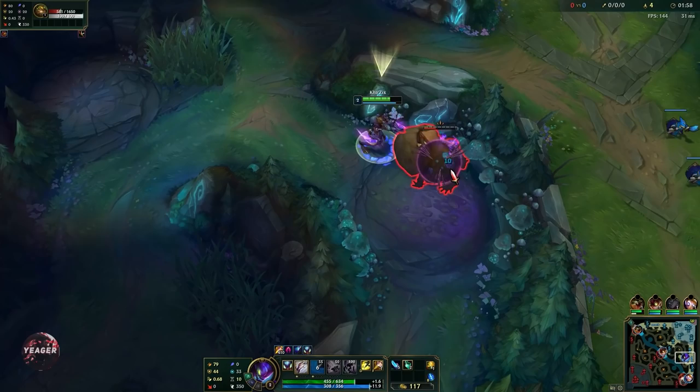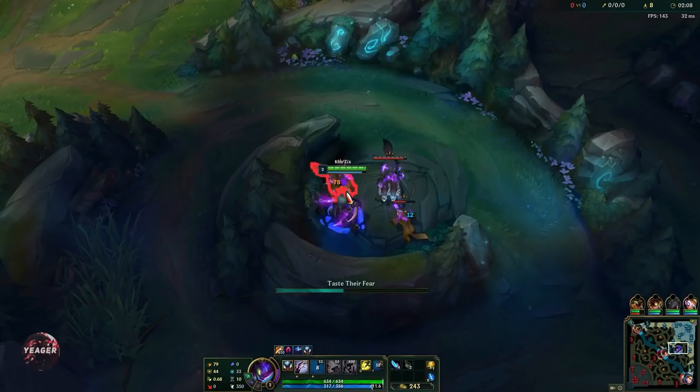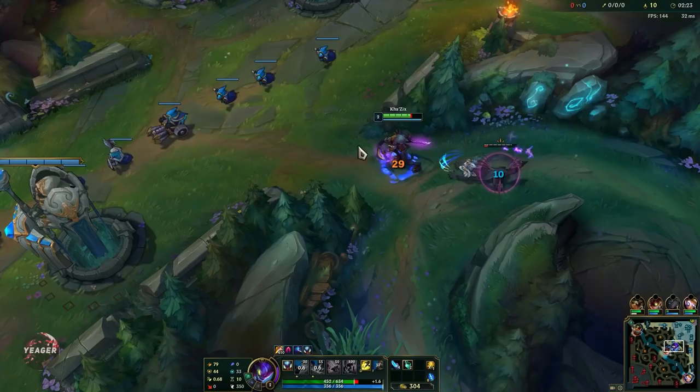When you clear jungle camps you want to be weaving in auto attacks and then using your Q as well. Smite the Gromp at the end when it is low enough HP. Your W will heal you, but you have to be in melee range otherwise you will not get the healing. At the wolves camp, hit all the targets with the W, auto attack the small wolves once so they die to the smite item burn, then get the isolation bonus on the big wolf.